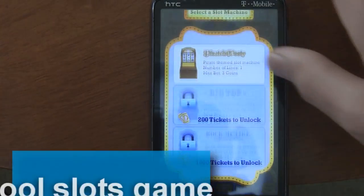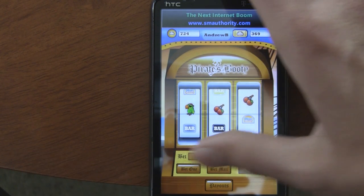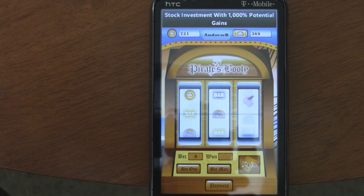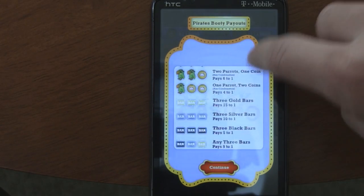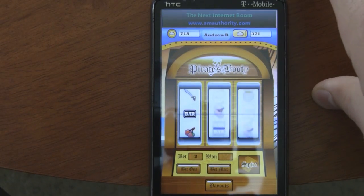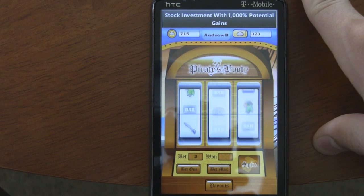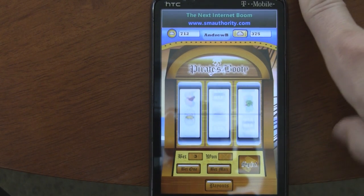There's also the slots, which is just really based on your luck completely. You do the same betting system and then just click spin. There are all the different combinations shown in the payouts screen, so you can see what all those pay. You just keep going and can change your bet around if you want, or keep it there and try to make a lot of money.